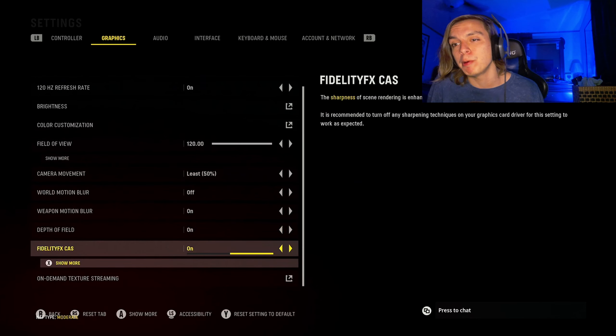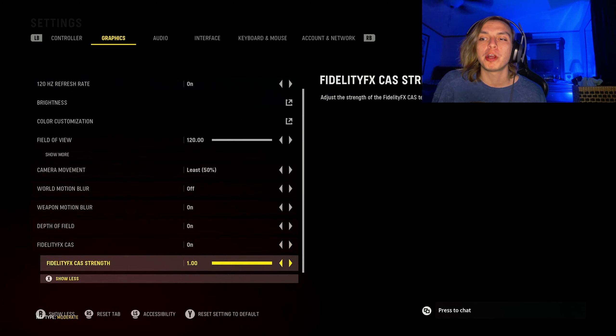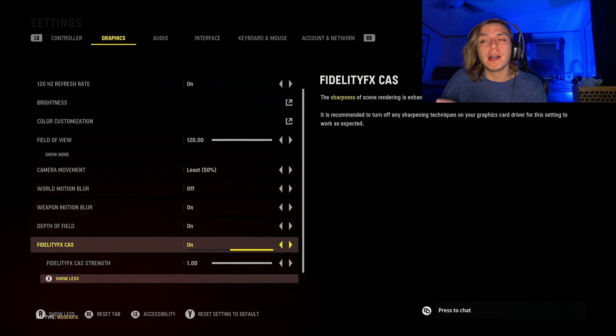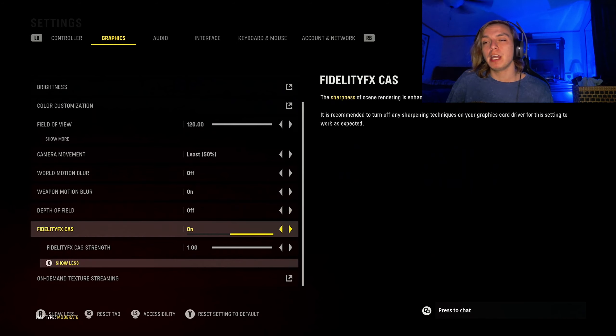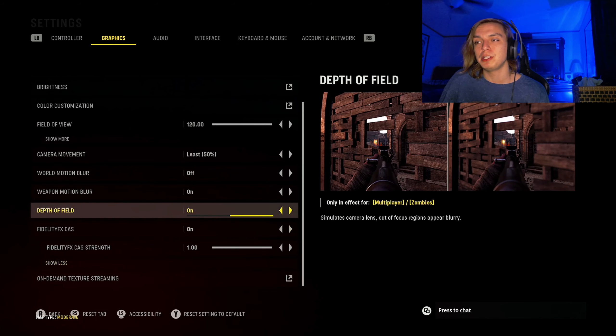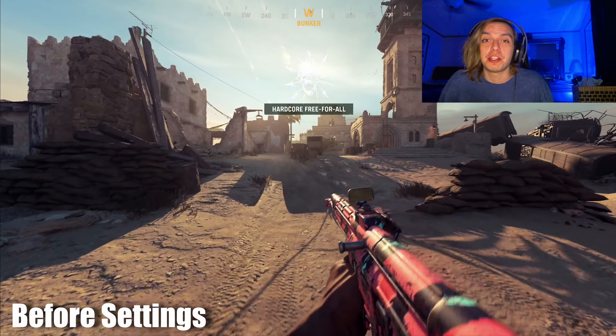For the last setting, go to FidelityFX CAS. Turn it on, then hit Show More and turn that all the way up. One thing I want to mention about this setting though: every time I get back on the game — like after going to bed and coming back the next day — it resets. Same thing happens with Depth of Field; I usually turn that off, but for whatever reason after restarting the game, FidelityFX CAS turns off and Depth of Field turns back on. I'm not sure why it does that, so be sure to check those every time you get on.